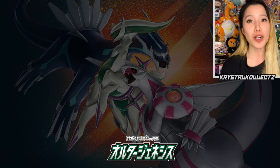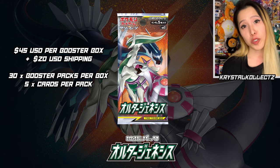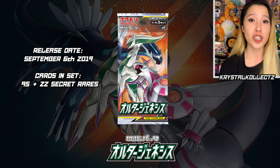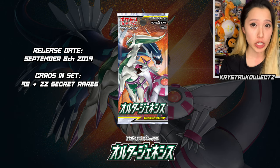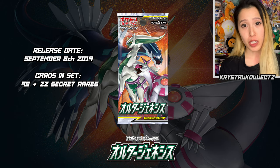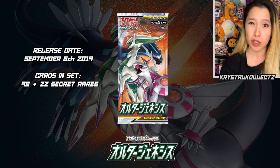I'll be opening up two booster boxes of Alter Genesis, and we're going to see if it was worth it — meaning the cards we pull will hopefully make up for how much I spent. Each booster box of Alter Genesis in Japanese cost me $45 US dollars, multiply that by two, you have $90 in total. Please keep in mind this does not include shipping. This set is actually part of Cosmic Eclipse in English — the other two sets are Dream League and Remix Bout. Today we're focusing on Alter Genesis, which came out on September 6, 2019, so not too long ago.